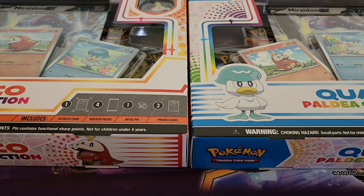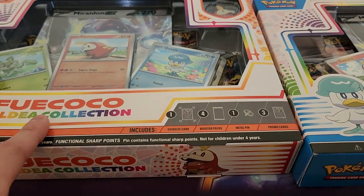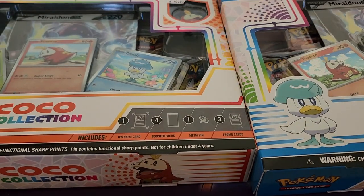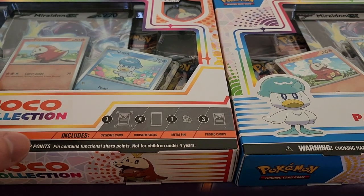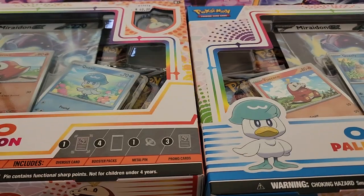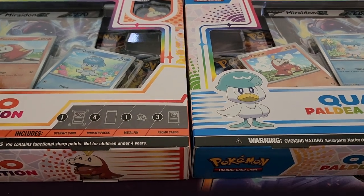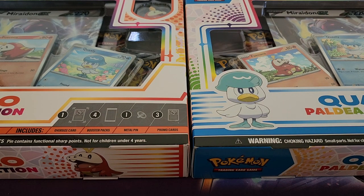Hey, what is up guys, welcome back to another video — actually welcome back to the first video in a very long time. I wanted to start things off really strongly here with the new Paldea collection. Unfortunately I only got two out of the three: we have Fuecoco and we also have Quaxly. I'm definitely keeping an eye out for Sprigatito as well. You get a pin for each one, and you could either get Miraidon or Koraidon. It's been well over a year since I last uploaded.